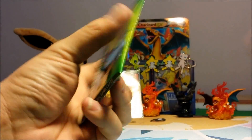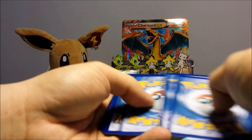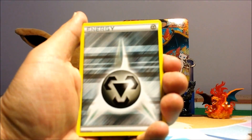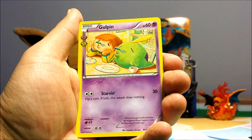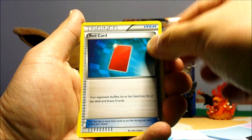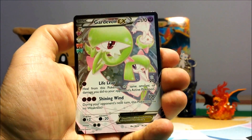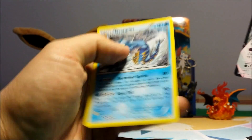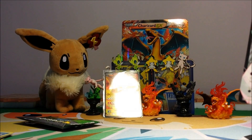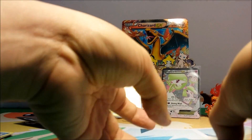Let's go with the Venusaur pack next. What do we have here? Shelter, Steel Energy, Slowpoke, Magmar, Galpin, Mr. Mine, Red Card, Persian, reverse hollow. Gardevoir EX! Nice — we do not have this in our collection yet. Let's see what our rare card is: another Gyarados. Let's sleeve up this beautiful Gardevoir EX. We do have the Mega Gardevoir — we have two of them actually.